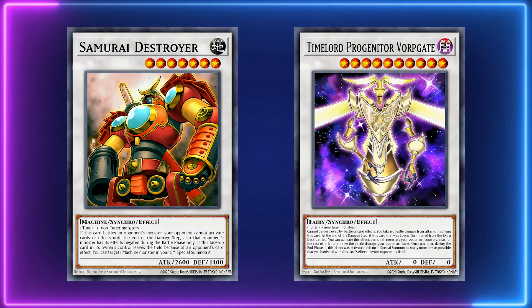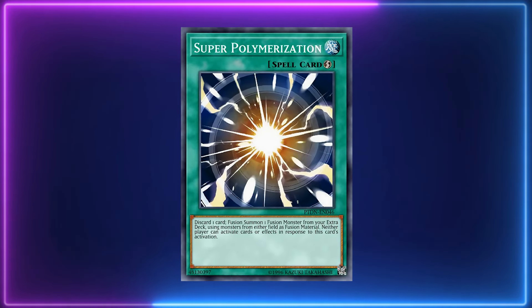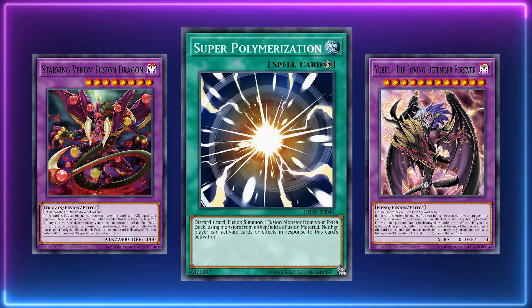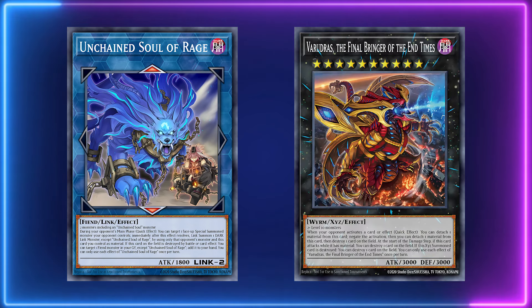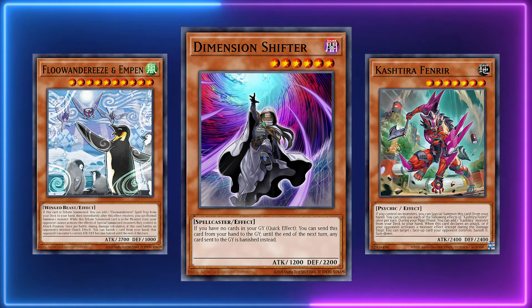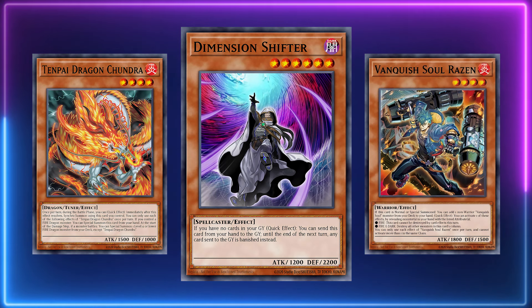I also want to shout out Samurai Destroyer and Timelord Progenitor Vorbgate — these two synchro monsters are able to deal with the Yubelle cards in the battle phase so they can't just crash into them and win. As for cards that are good on turn 2, I highly recommend Super Polymerization. If your deck already plays Super Poly for cards like Garura or Mud Dragon, you can incorporate a Starving Venom Fusion Dragon or even your own copy of Loving Defender Forever to really beat down their board. Interestingly, I really like Lava Golem and possibly even Sphere Mode against this deck — if Yubelle is left unchecked on their first turn, they can end on multiple monsters including Yubelles, Samsara D-Lotus, Unchained Soul of Rage, and Verudris, so tributing over them could be really powerful. But a card I wouldn't use is Dimension Shifter — not because it's terrible against them, but if you're playing a deck like Tenpai or Vanquish Soul, I'd recommend finding another option since they can combo through Shifter.